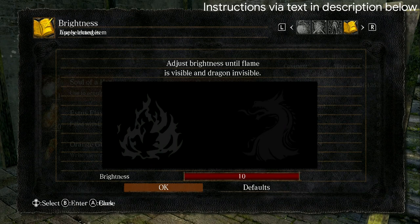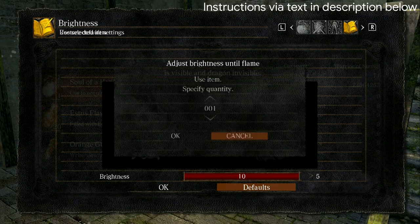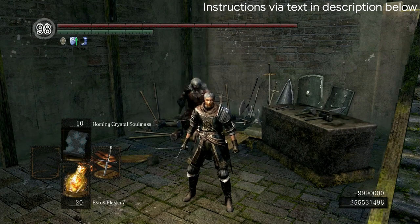If you don't know exactly what I'm talking about, there's another way to find out in a second. From here, we're going to go to defaults and hit enter again. In order to figure out if you've done it correctly, you'll have the use item prompt and you'll be able to display 999. If it says drop item, you've done it incorrectly and you'll need to close the menu and restart. Once you've displayed 999 with the use item prompt, go ahead and hit OK and you'll use the white soul 999 times.